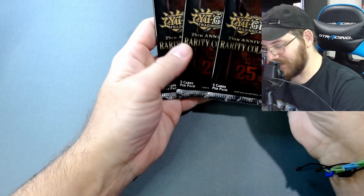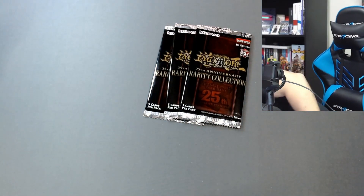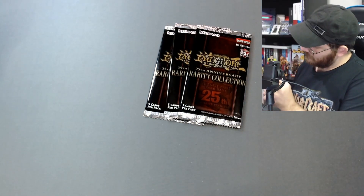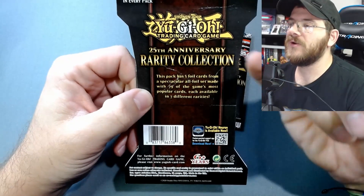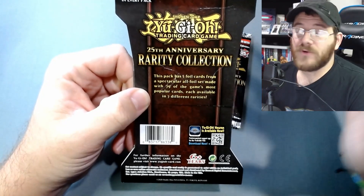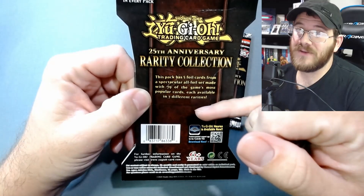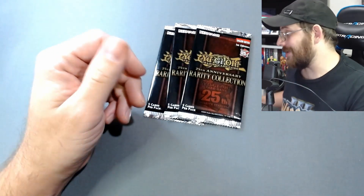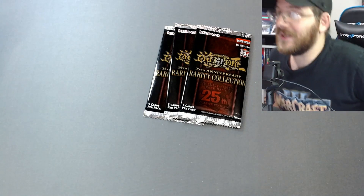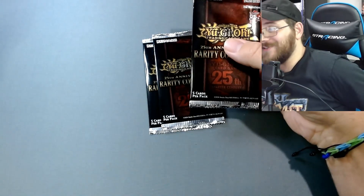I really want the Ghost Bell card because I do not have any, so I would love to get one out of here. As we discussed in the last video, there are seven rarities — every card has seven rarities, which is wild. Just to recap for anybody who didn't watch that other video: it's five cards per pack, five foils, everything in the set is foiled. There are 79 cards in the set but seven different rarities of every single card.